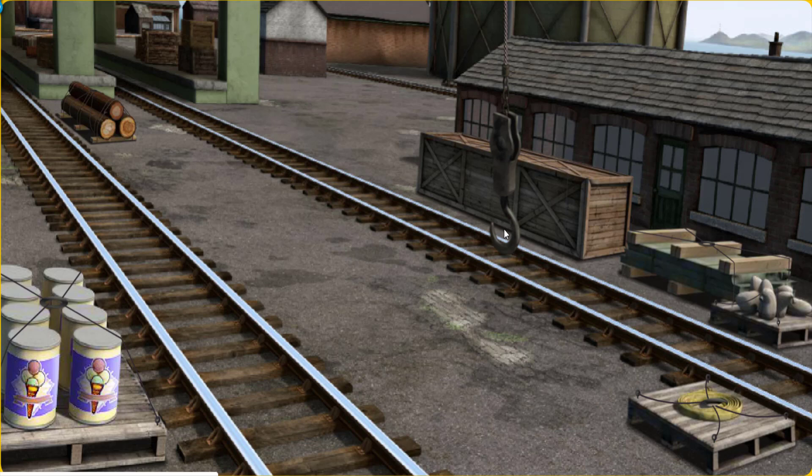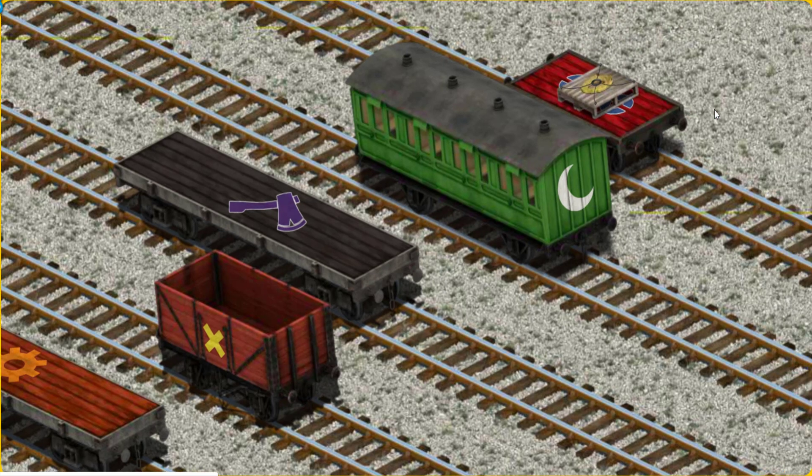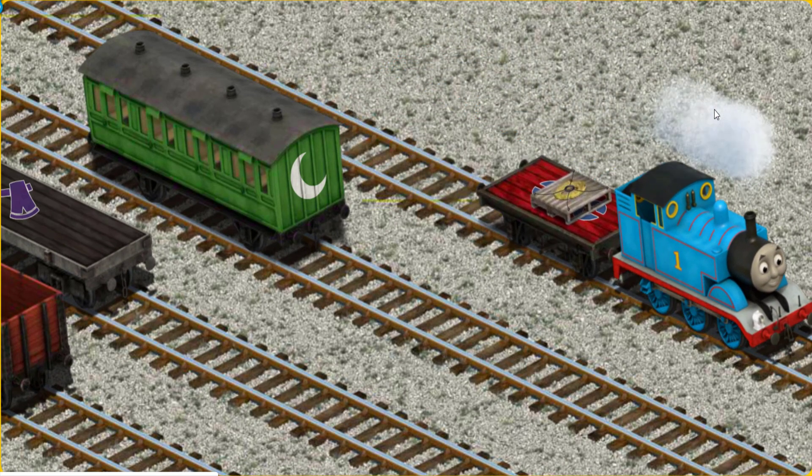Show Cranky where Flynn's hose is. That's not what we're looking for. That's it! Let's lift and load. Show Cranky where Flynn's hose must be loaded. Show Cranky where the red flatbed with the picture of a blue wrench is. There you go!